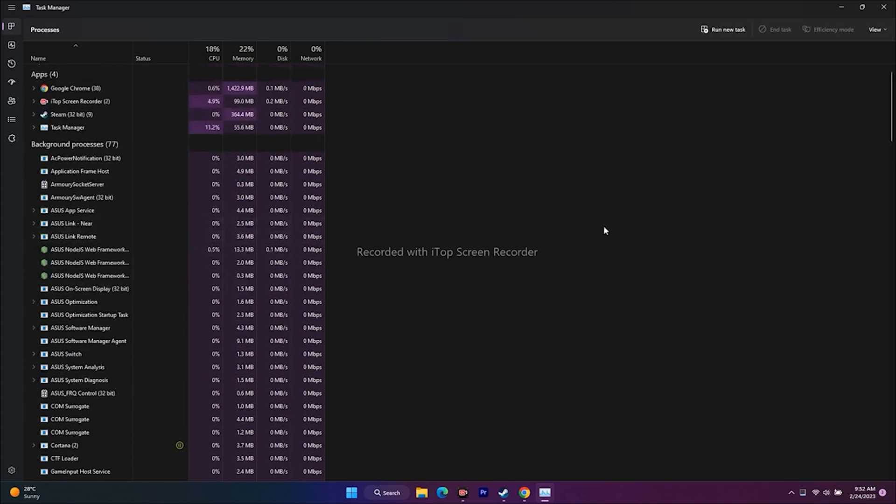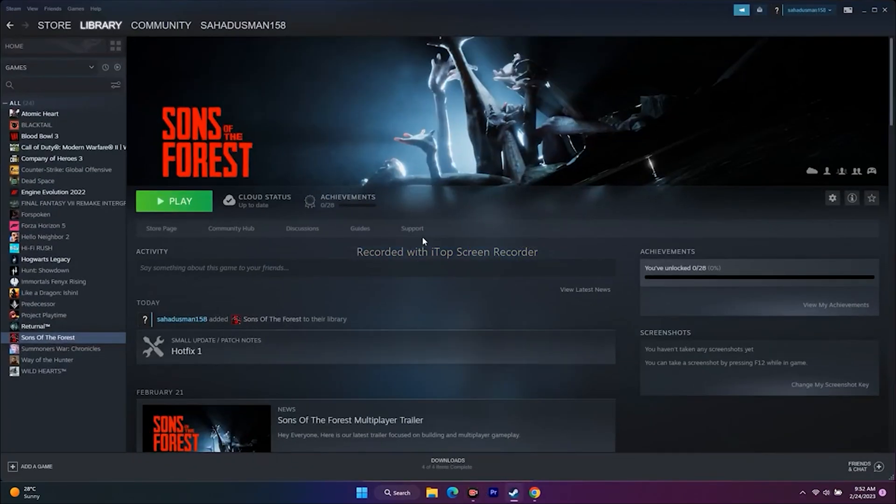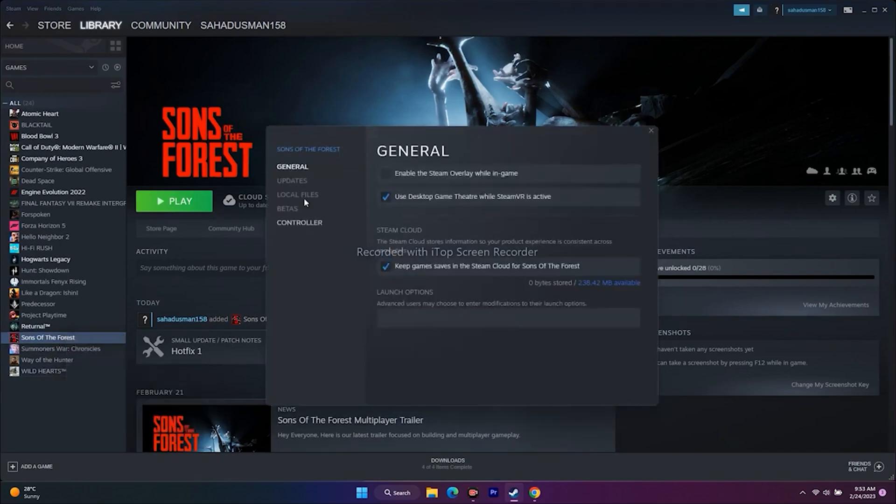The next step is to disable the Steam overlay, which is an important step to try. In Steam, right-click the game, go to Properties, and under General, make sure 'Enable the Steam overlay while in-game' is unchecked. Disabling the Steam overlay has worked for many users.